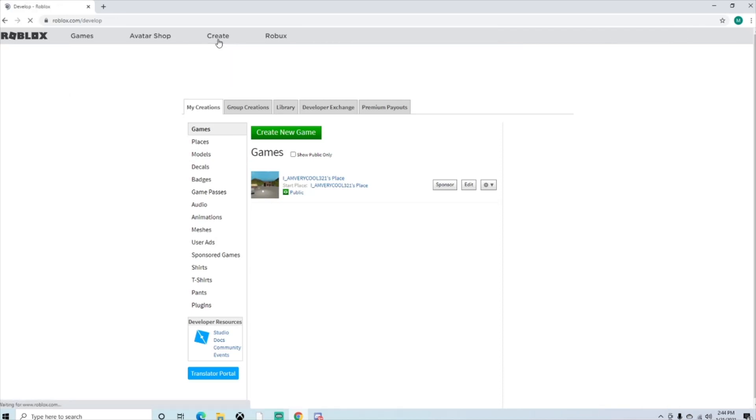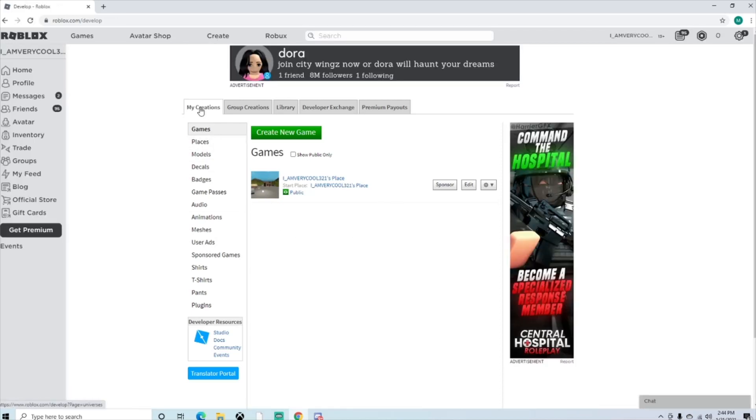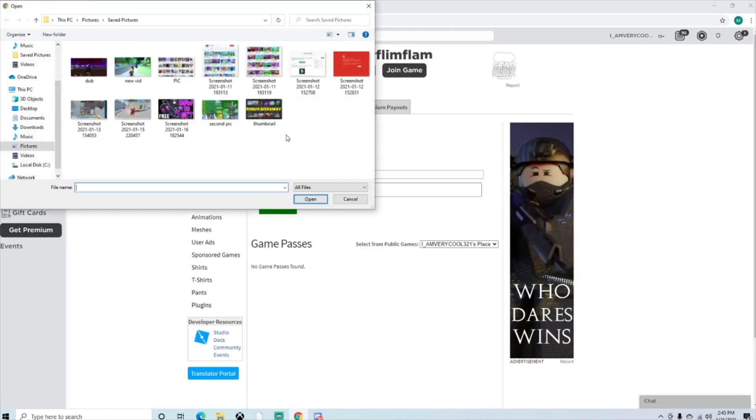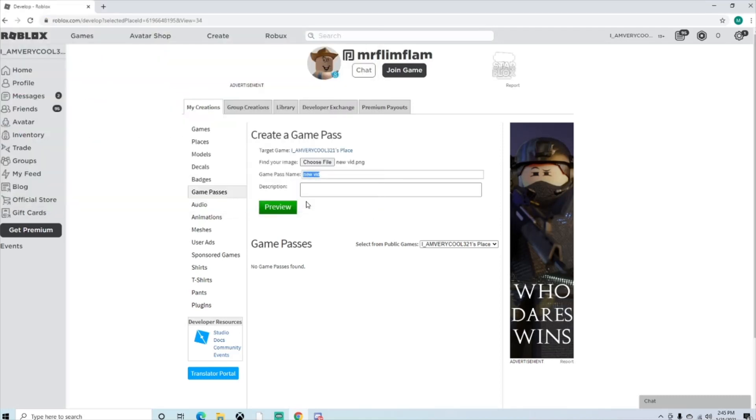Then when you go back to the Create tab, it'll always bring you back to the main page. This is the default game. To make a game pass, you go over to the settings icon, click Configure Game to make it public, and click Create Game Pass to create the game pass. Now you choose a random picture, then you name it whatever you want — for example, 'New Vid' — then you make a description for it.